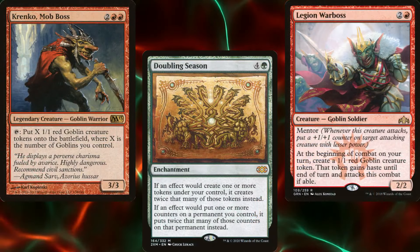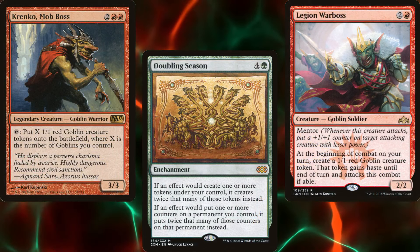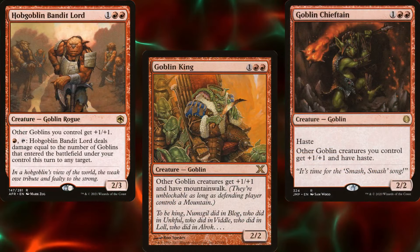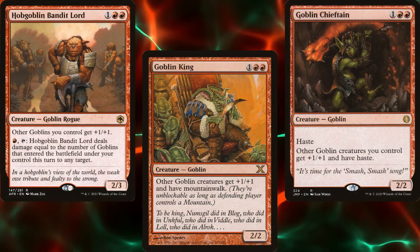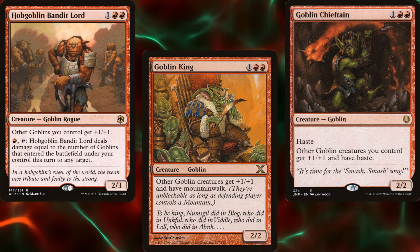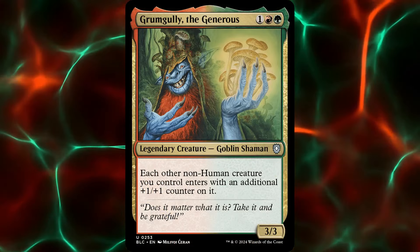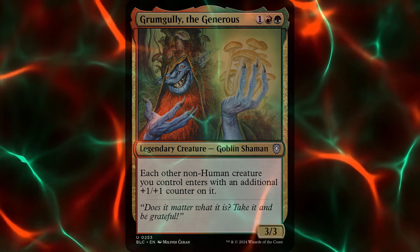Ideally we build up our army of goblins and just overrun our opponents. We have a massive army from our token generators combined with our token doublers, as well as several lords to make our little guys big and scary. But we also have several combos that allow us to win the game out of nowhere. All of them involve Persist and +1/+1 counters. Allow me to explain.